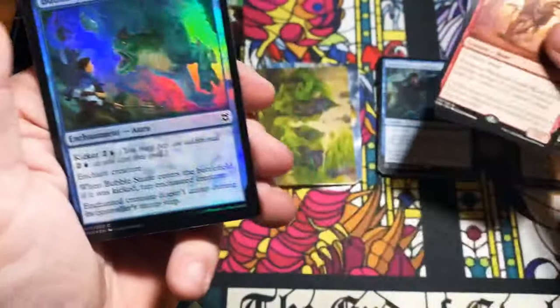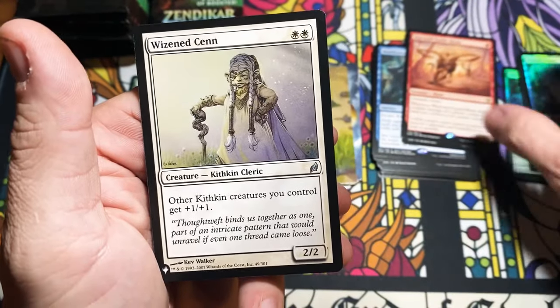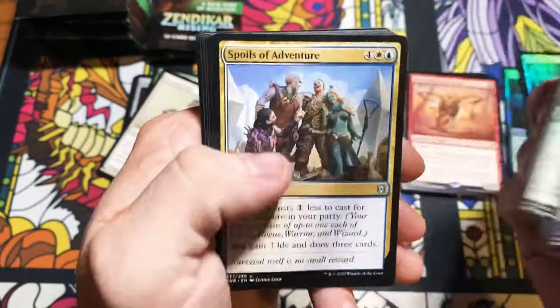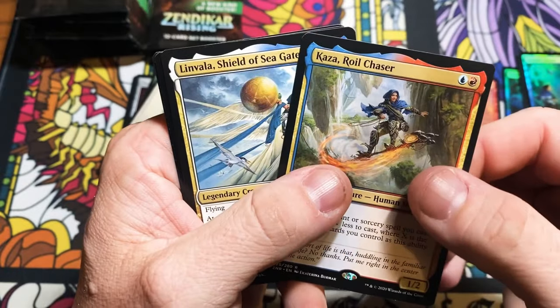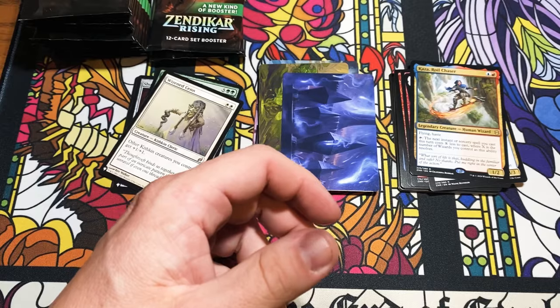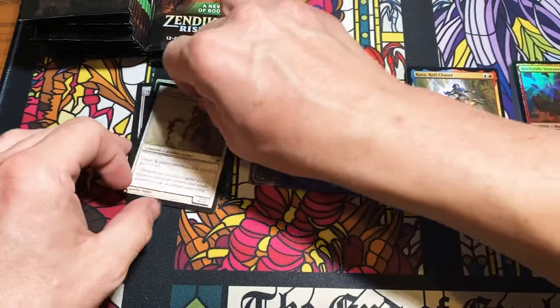Double rare, double red rare with a Bubble Snare! And a Wizard — this is the Kithkin lord; he looks a little bit like Yoda's mom. This box is doing things, I'm not gonna lie. We got more than one rare: Kaza, Linvala, and a Rockslide Sorcerer. Really neat — so we are doubling up on the rares and all the good stuff.